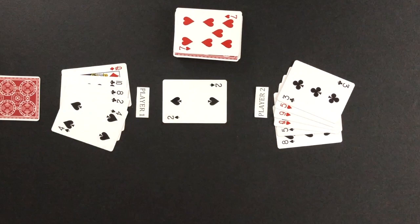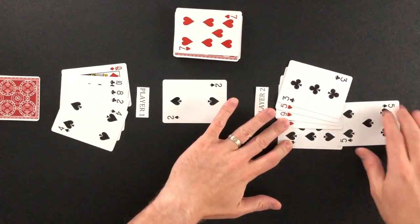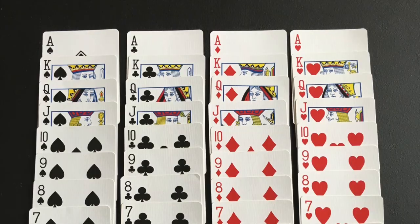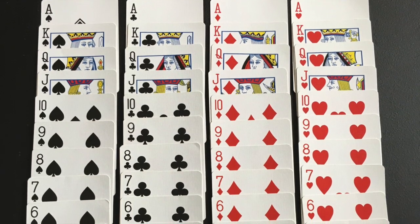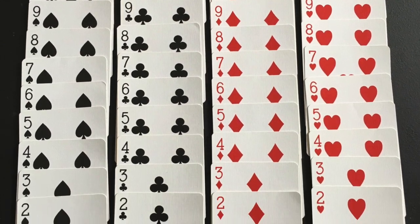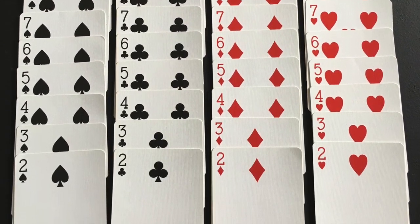California Jack is a trick-taking game. A trick is created by each player playing a card into the middle. The player with the highest ranking trump card will win the trick. If no trump card was played, the highest ranking card in the lead suit will win the trick. The cards are ranked with aces being the highest down to twos being the lowest. The trump suited cards for the round will outrank all other suited cards.